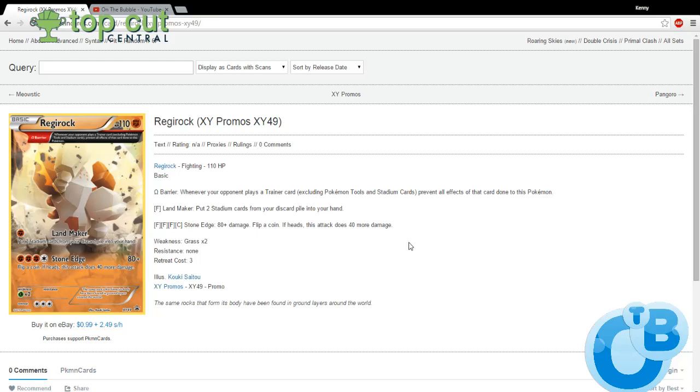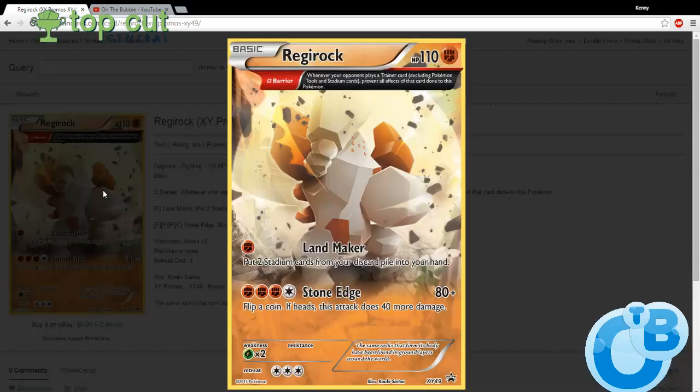Hey everybody, Kenny Wisdom here bringing you another Pokemon card of the day. Today we're going to talk about Regirock XY promo. If you look up here at its trait, you can see that when your opponent plays a trainer card, including Pokemon tools and stadium cards, prevent all effects of that card done to this Pokemon.